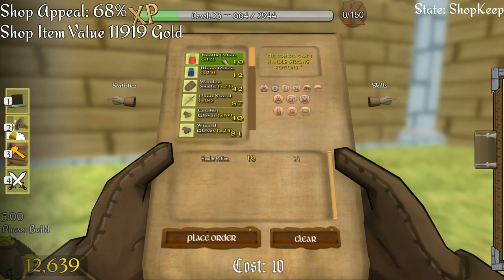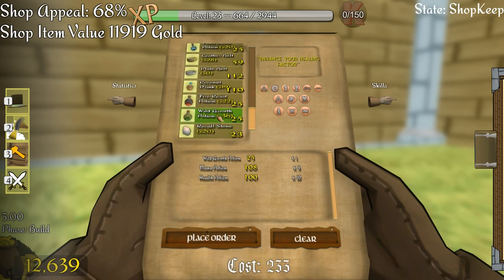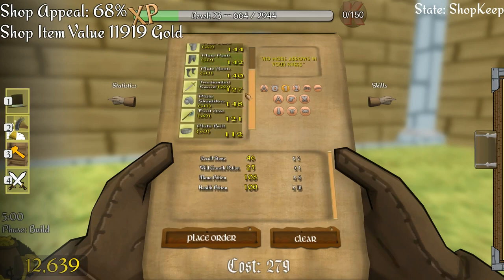I know we need more health potions, so I'm going to get 100 health potions and 100 mana potions — they're fairly cheap. Scrolling down: wild growth, I could do with a few more of those. Recall stones, we'll get another 20 of them. Now we go into the Tier 1 stuff.